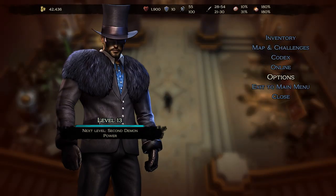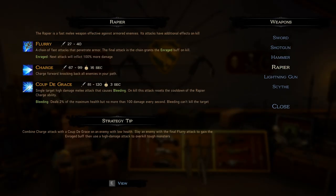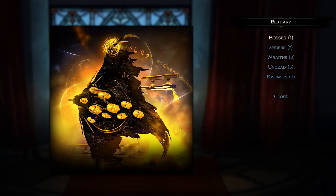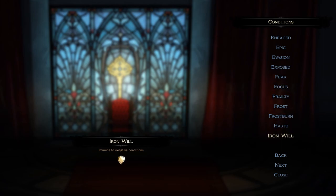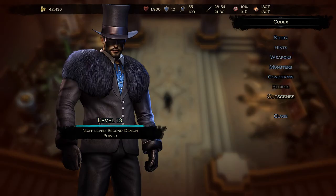Let's go over some odds and ends to wrap up. I have links to the game on both GOG and Steam in the video description. The maps and challenges screen tells you the various maps unlocked so far. The Codex is pretty cool — it tells you about different weapon abilities and monsters you've encountered, with pictures, which is a nice touch for those wanting to learn more about the world. There are also different conditions you can inflict or be afflicted by — haste, enraged, slowed, and many others. Recipes I haven't found yet.